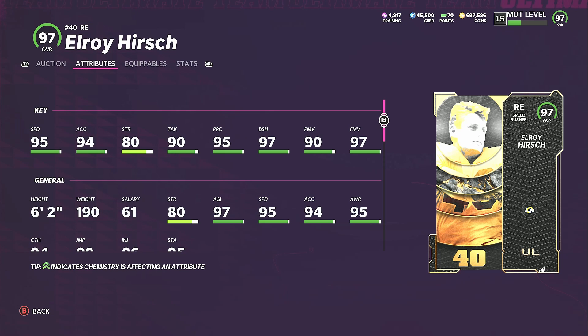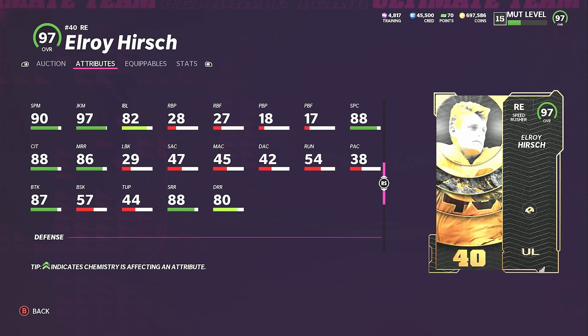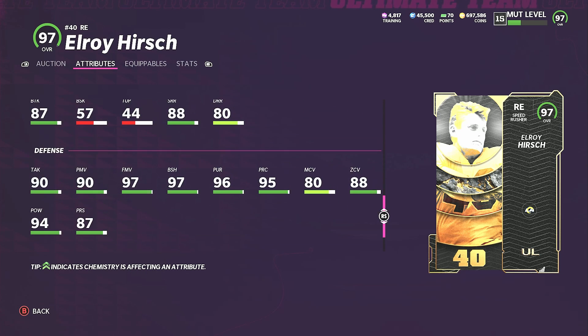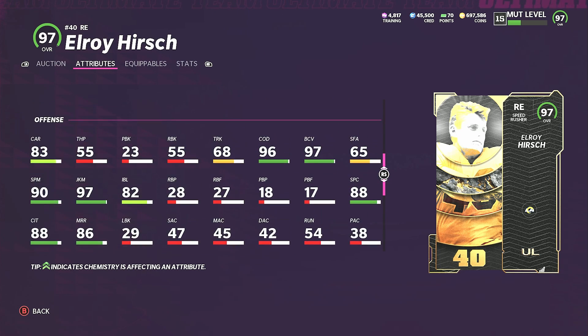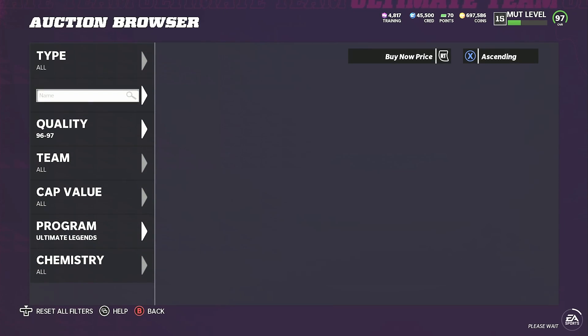Elroy Hearse — we can check out his stats: 95 speed, 94 acceleration, 80 strength, 90 tackling, 95 play recognition, 97 block shed, 90 power move, and 97 finesse move. He's got good spin and juke. He played running back — I know that sounds crazy — and maybe defensive end too. He's 94 hit power and has 88 zone coverage, so he's probably the best spy in the game.